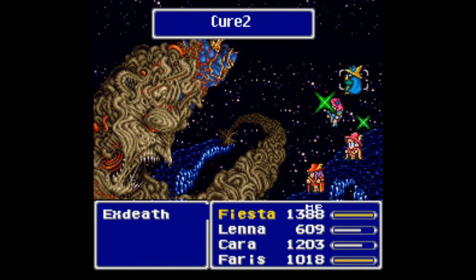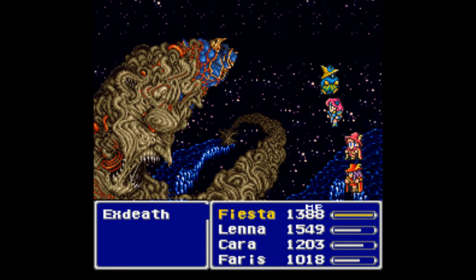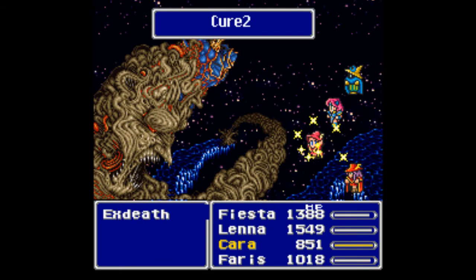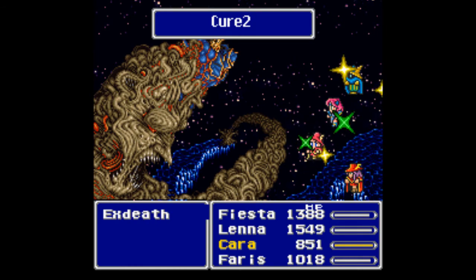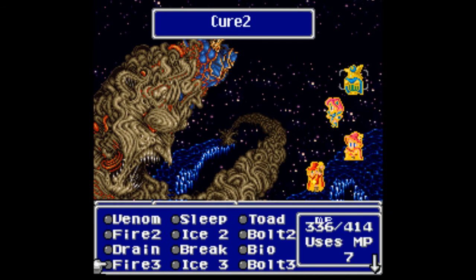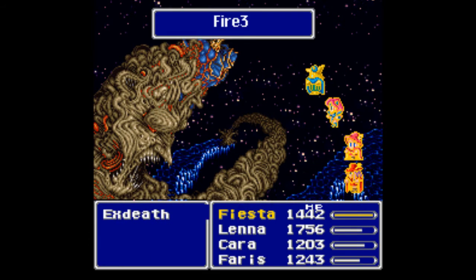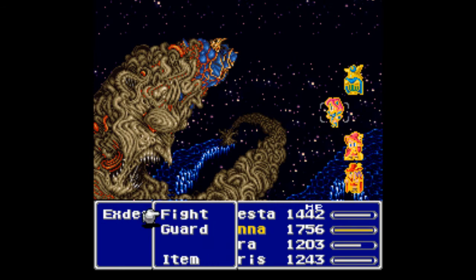So let me talk about this actual battle. This is the last battle in the game and there are two parts to it. The first is what we commonly call the tree form of Exdeath, which I've been fighting here. It's a fairly straightforward battle, though I had some bad RNG luck. The most dangerous thing this boss can do is use White Hole, which both kills the person hit and petrifies them — you have to cure both status ailments. It's also an instant death attack for solo characters. For a full party it is not nearly as bad.